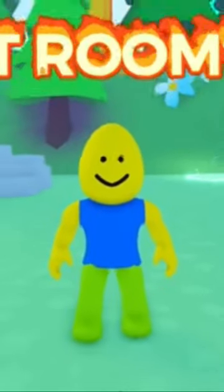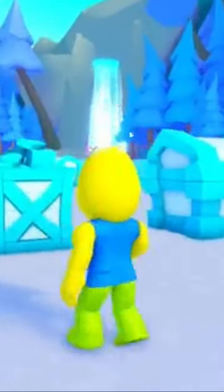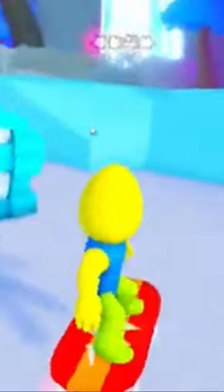Here's how to find a brand new secret room in the new PetsMater X update. Teleport over to the cat world and go to the cat tiger. Once you're here, head over to this waterfall and check it out. If you go behind the waterfall, you'll find the secret room.